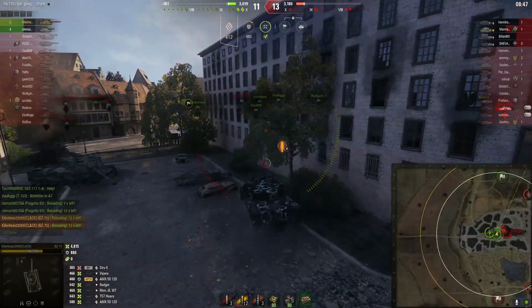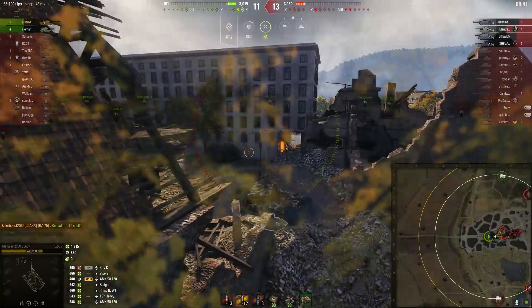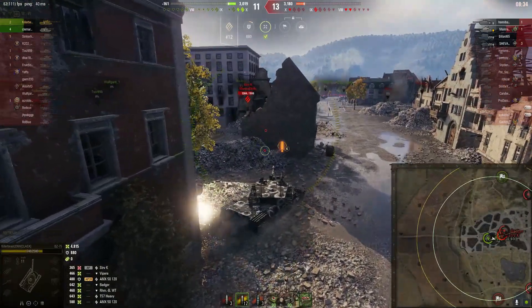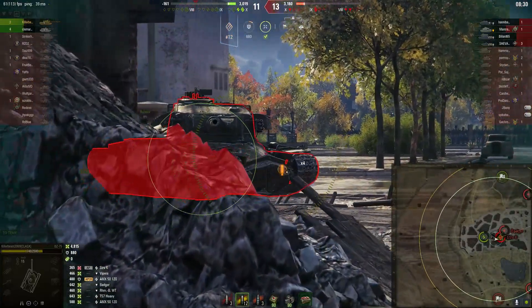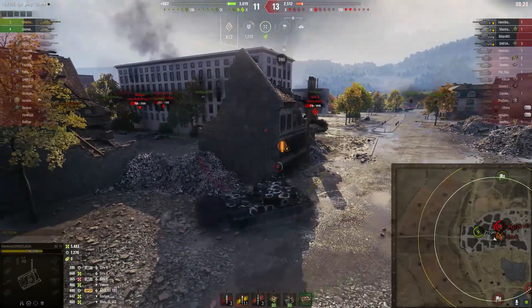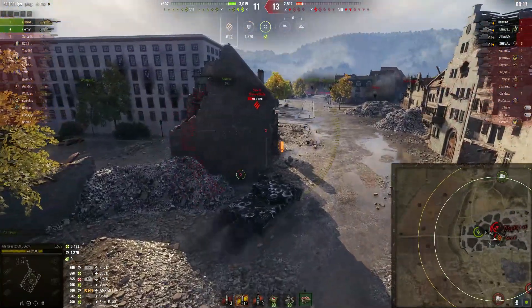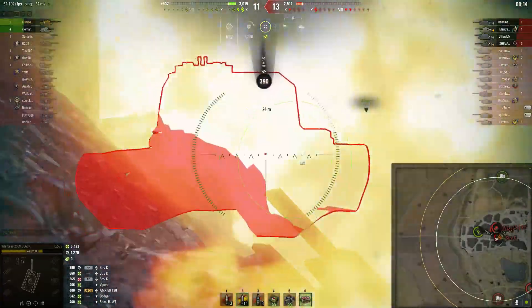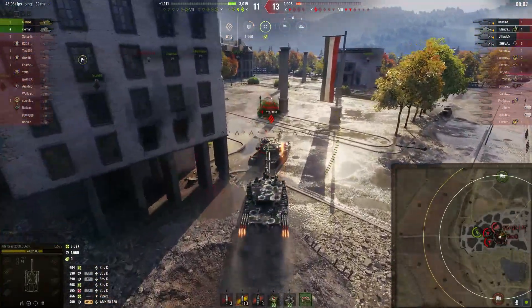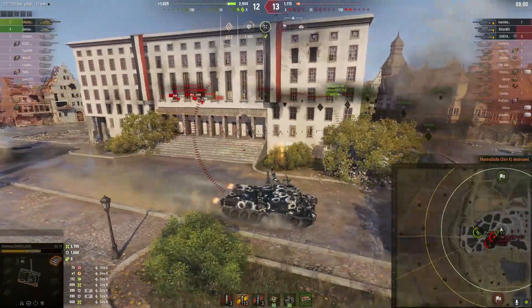That Vipra is going to take his last breath as he comes around the corner and gets finished off by Killer. Now it is just him and the Progetto left against four enemy vehicles — they are up HP, though that doesn't matter so much with this many enemies. Killer unfortunately gets his track taken off by the Sturve K. He backs up, engages the Sturve — Sturve bounces, Killer puts a nice high-rolling hit in. Then he uses the Rocket Boosters to ram the Sturve K and get clear of the WZ-120 FT. The Progetto 65 finishes off the Badger for his fifth kill.